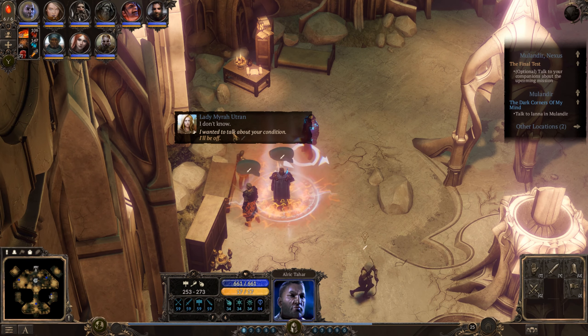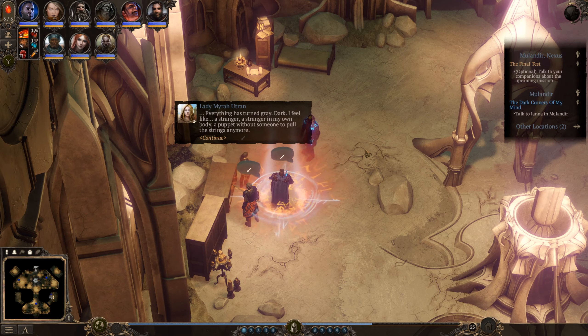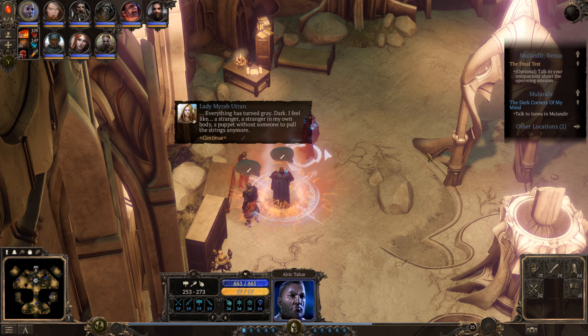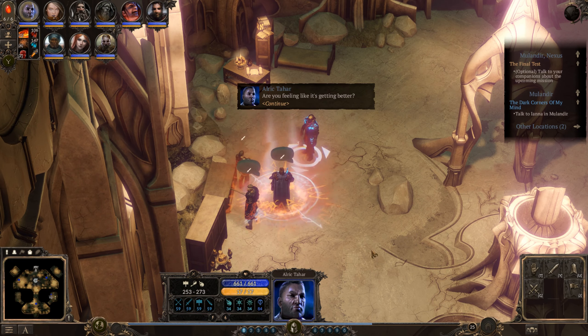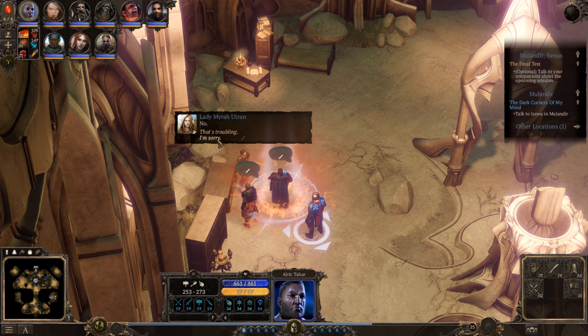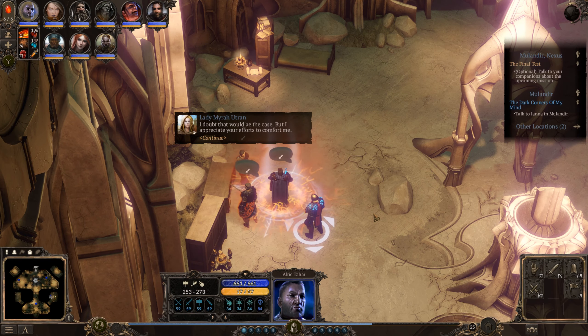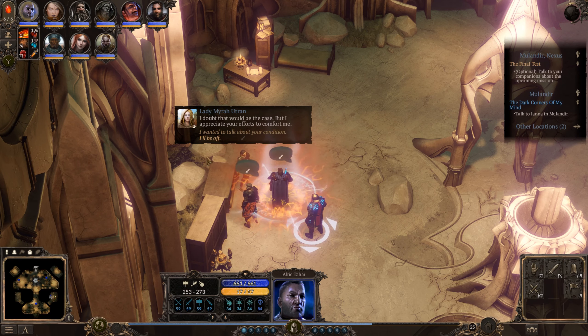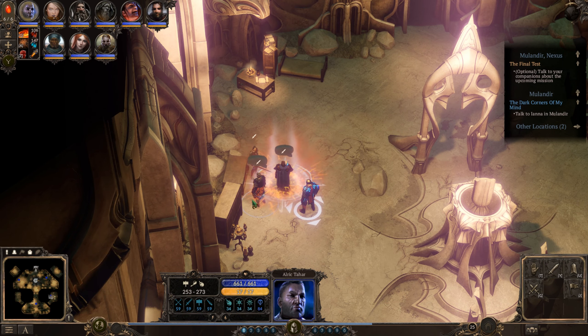Come on Myra, stop being such a robot. I wanted to talk about your condition — that room changed something, and you didn't. Can you describe it? Everything has turned gray, dark. I feel like a stranger in my own body — a puppet without someone to pull the strings anymore. I try to feel but I can't. I suppose this is what it adds up to. Are you feeling like it's getting better? No. I'm sorry — if we'd come sooner, then maybe it wouldn't be as bad. I doubt that would be the case, but I appreciate your efforts to comfort me.